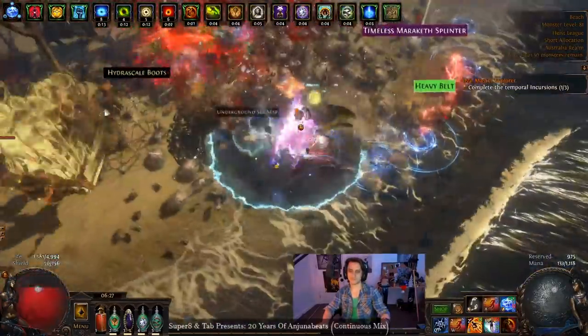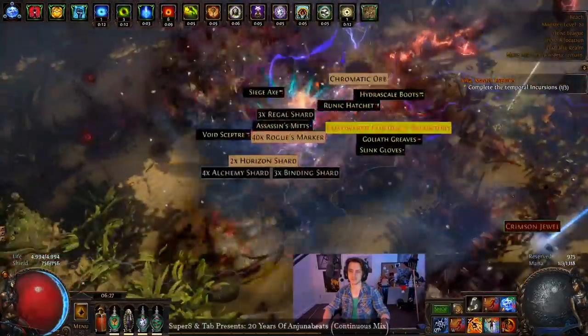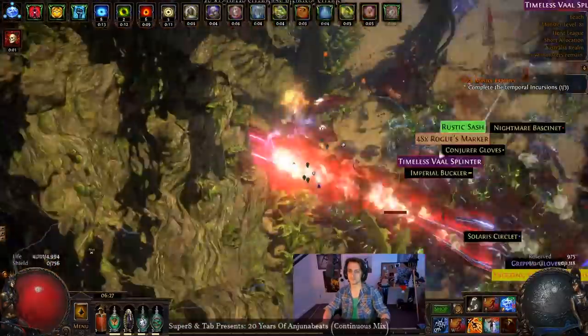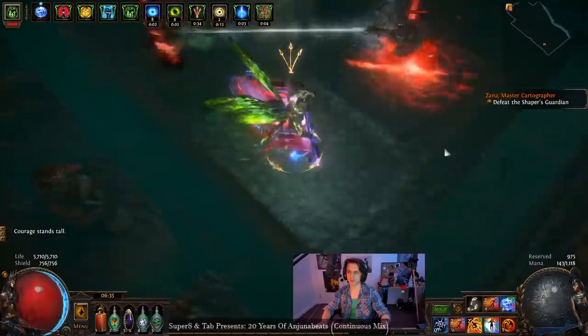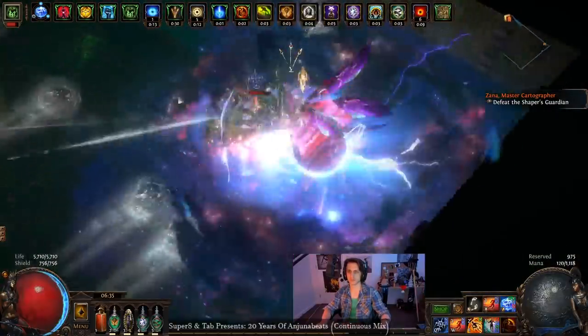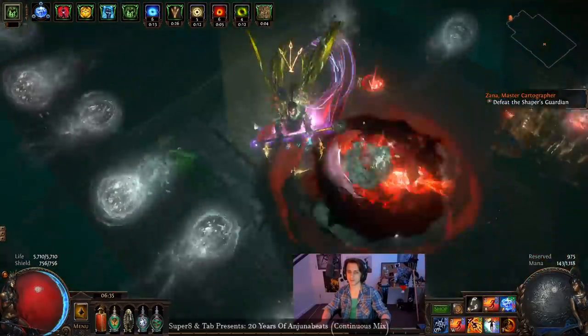Even though that was all good, it was a bit dicey when having to take on something like this Maraketh Legion. You absolutely have to time your discharge to perfection before they go off and do anything. Likewise, with plenty of ranged monsters — if you've got LMP on the map, additional projectiles — you run in and before you get your discharge off, they completely shoot you. It gets kind of annoying.